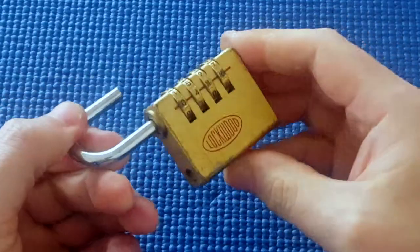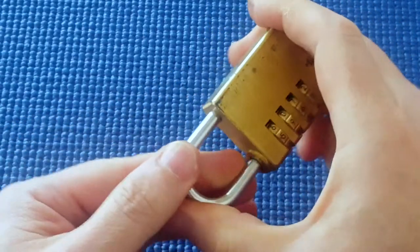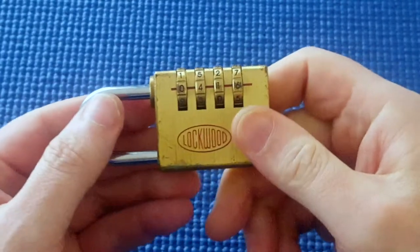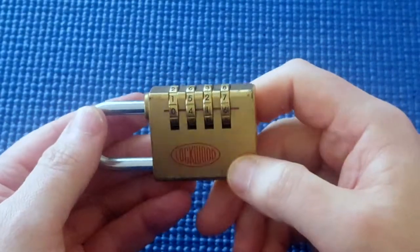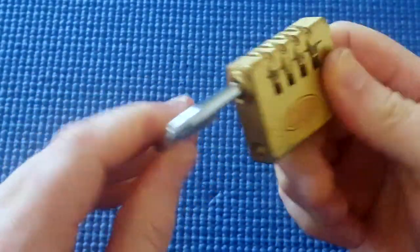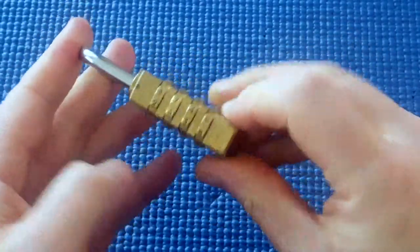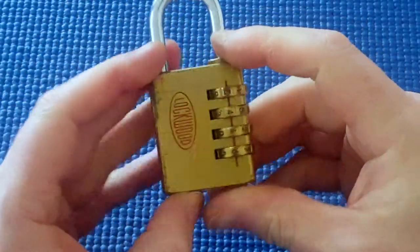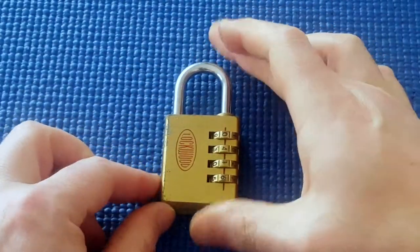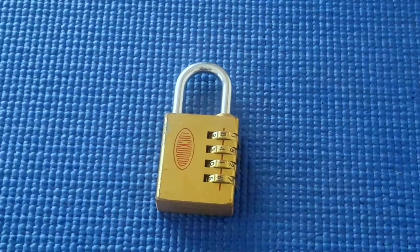So that's how easy it is to open this lock if you've forgotten the combination. The combination is 0, 4, 1, 6. It's a beaten up lock but it still works quite well. A lot of people still can't get into it, but once you know about how to deal with false gates, it's quite easy to get into - even with a beaten up lock like this. Thanks.